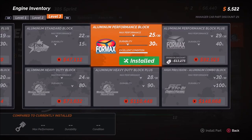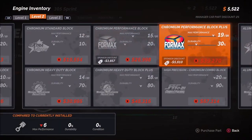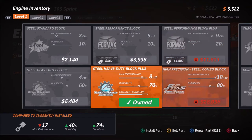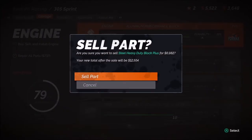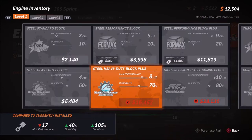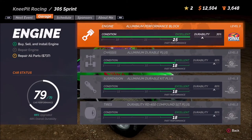$5,500 remaining. We'll hop back out for a second — actually we want to come back in. Let's go ahead and sell this part — press the Y key here. We're going to get $6,900. Okay, I'm definitely here for that.